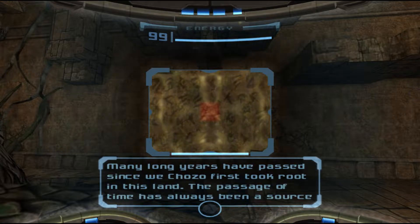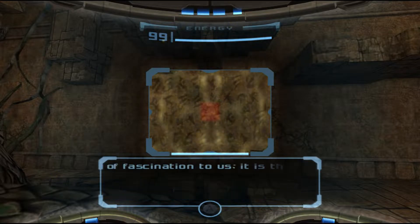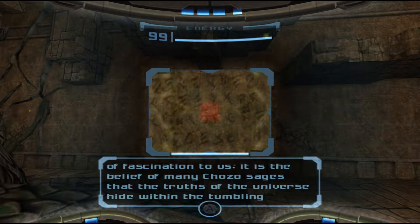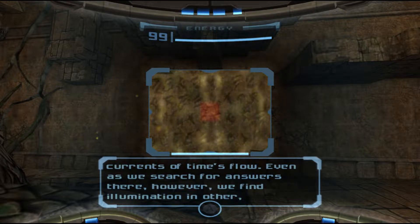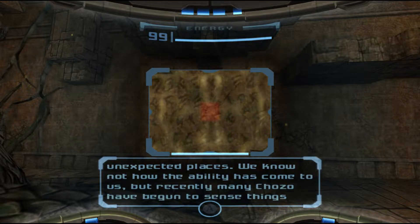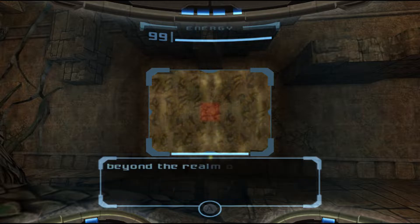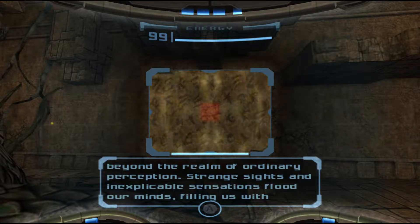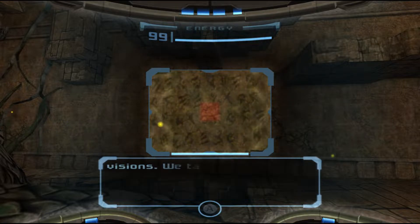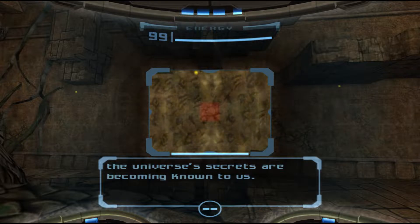Chozo lore: 'Many long years have passed since we Chozo first took root in this land. The passage of time has always been a source of fascination to us. It is the belief of many Chozo sages that the truths of the universe hide within the tumbling currents of time's flow. Even as we search for answers there, however, we find illumination in other unexpected places. We know not how the ability has come to us, but recently many Chozo have begun to sense things beyond the realm of ordinary perception. Strange sights and inexplicable sensations flood our minds, filling us with vision. We take this growing ability to be a sign of our burgeoning harmonization with the infinite. Perhaps finally, the universe's secrets are becoming known to us.'